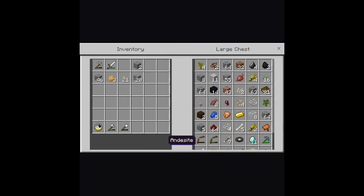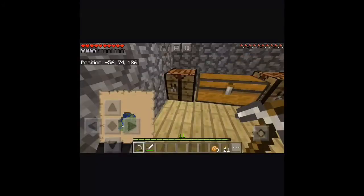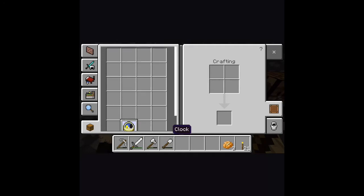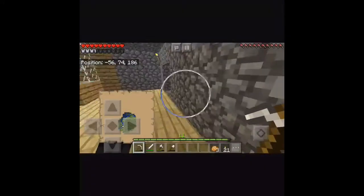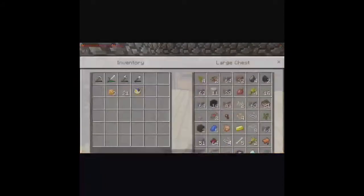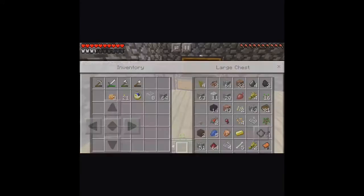Put that there. That. Nope. That. There. Nope. Okay. That there. Okay. Yep. That there. That there. And now I'm going to need that axe back. That back, and this can just stay up there. So now that we have our door, here's the plan. I take the rest of this glass and a bunch of cobblestone.